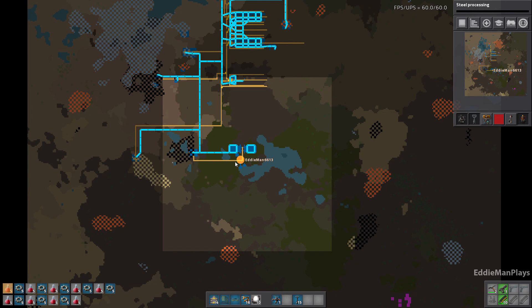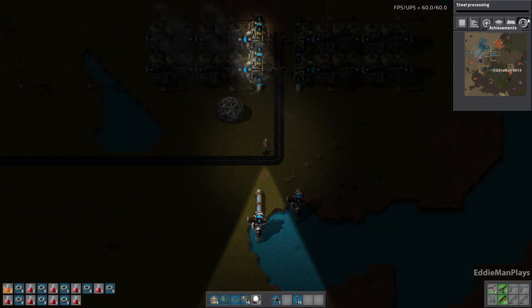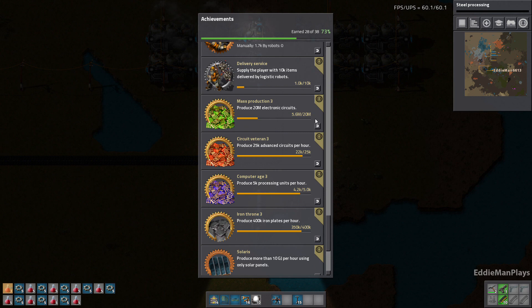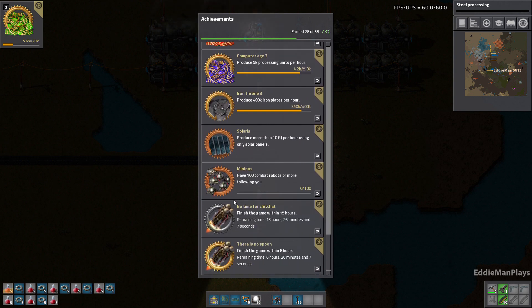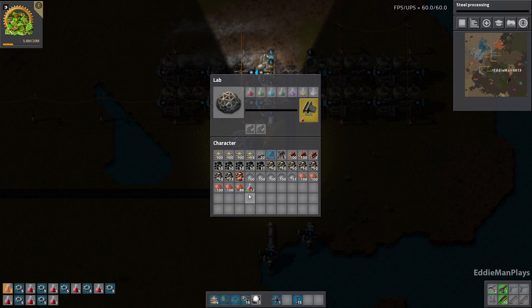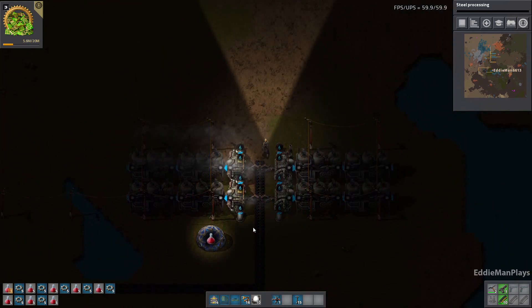I did notice that I forgot to put the achievement up on the screen here, so let's go ahead and track that. Some of these are so close they're almost there. Right now I'm crafting the red science packs for steel processing, so we'll go ahead and start researching that.